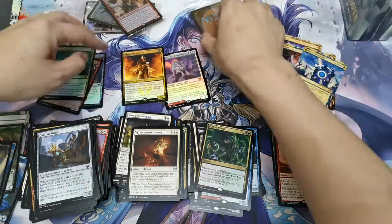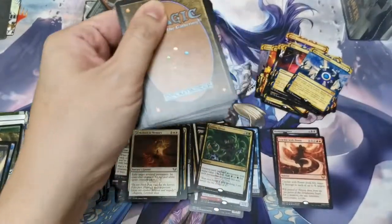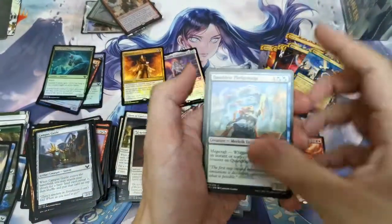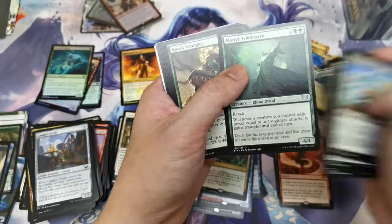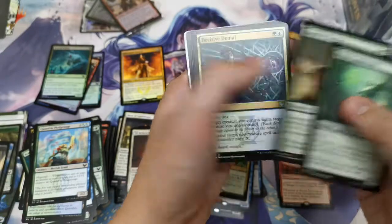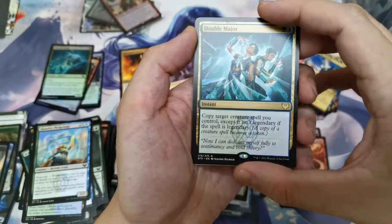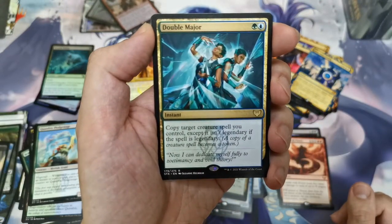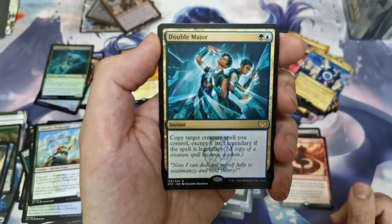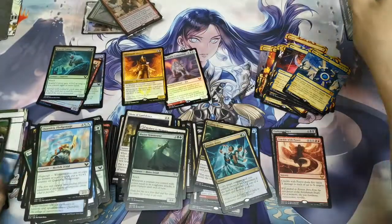Last pack for the Quandrix pre-release kit: Pledge Mage, Campus Summoning, Master Symmetries, Carok Wrangler, Decisive Denial, Double Major — copy target creature spell you control, except it isn't legendary — not bad. Elemental Pest and an MDFC proxy card.